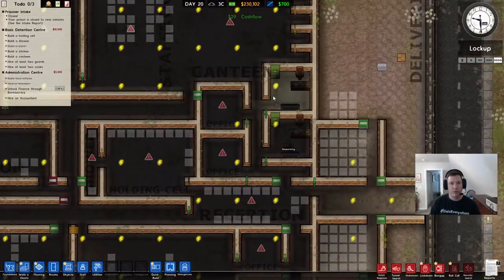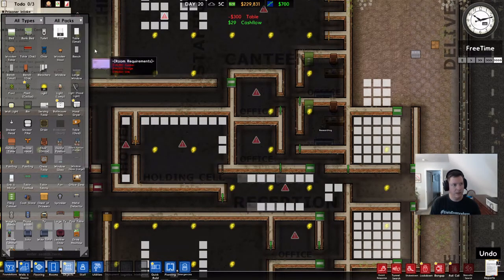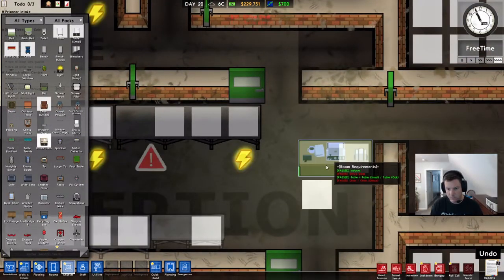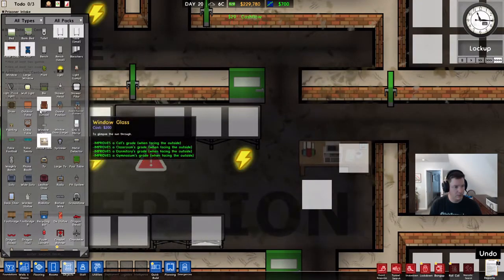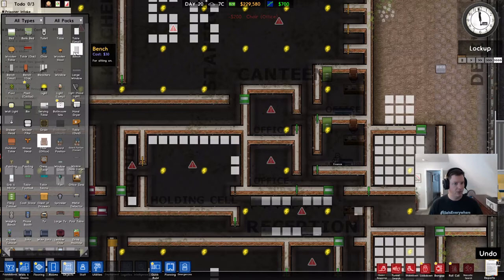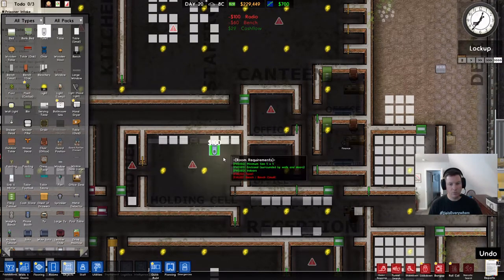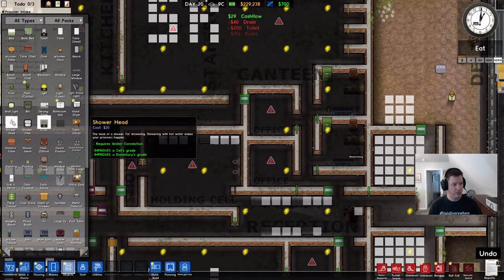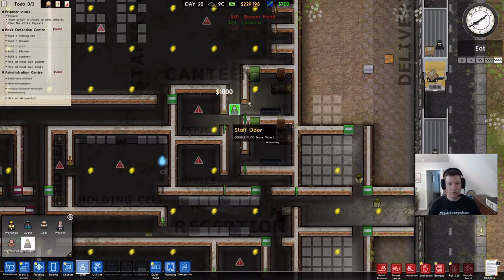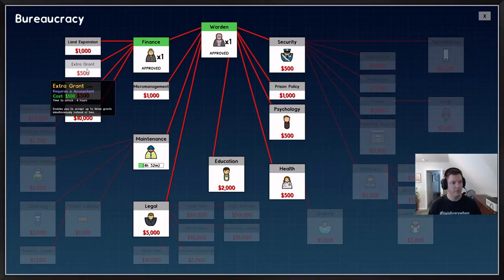In the holding cell we need some benches, a radio, a couple toilets, and a couple showers in here — that will complete those two rooms. Hire an accountant. There's my accountant's office. Now let's go into the bureaucracy tab — please research that and tax relief. Then I want you to go ahead and do security. We're going to get to all of them before long. That one's done. Let's get that one going. Once the extra grant's done, I'll go ahead and do long-term investment.